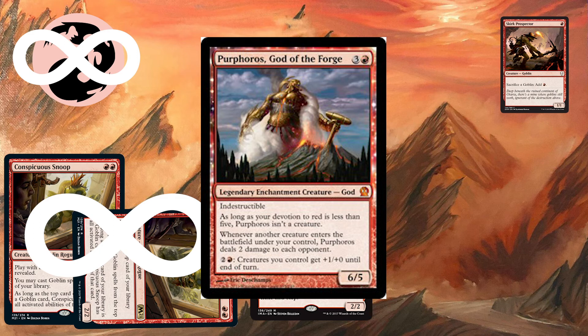For 2 and a red, creatures you control get +1/+0 until end of turn. If we've made infinite red mana with Skirk Prospector, we can use Purphoros' activated ability to effectively give our goblins infinite attack. More interestingly, if Purphoros is in play when we are making the copies of Conspicuous Snoop, Purphoros will deal 2 damage for each time we create a copy, which would be able to win any commander pod in 1 turn — dealing infinite damage to all of your opponents.